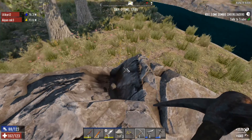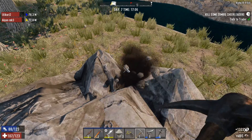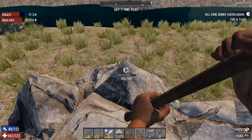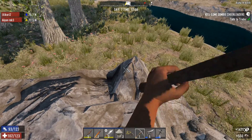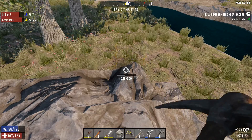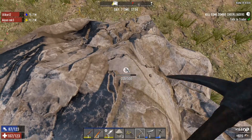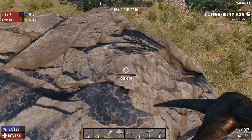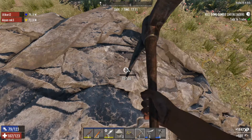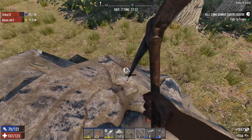I'm gonna try to take down this whole boulder as fast as I can, and then I'm gonna head back. It's coming down pretty quickly, actually. Like three or four swings and I destroy an entire block. What was that? Did that mean me stubbing my toe? Yeah, ow.